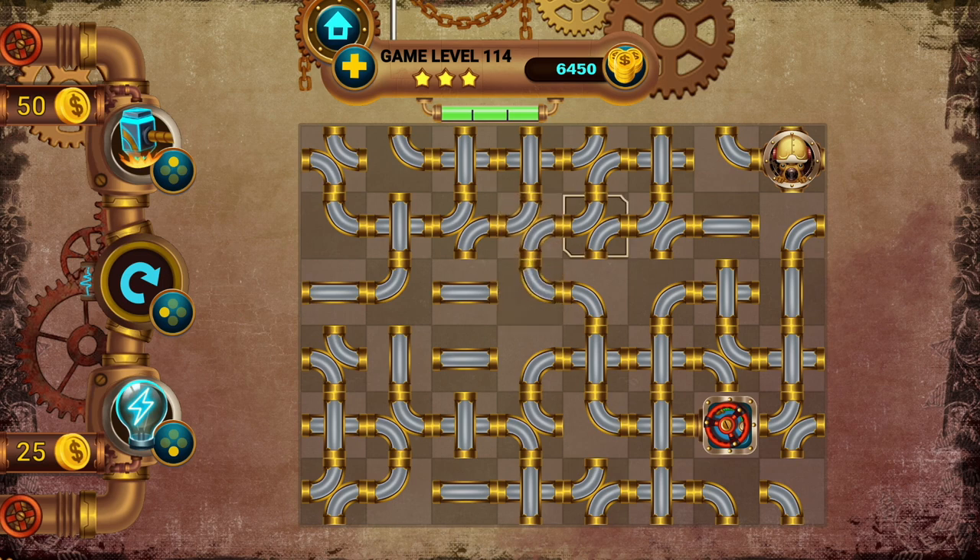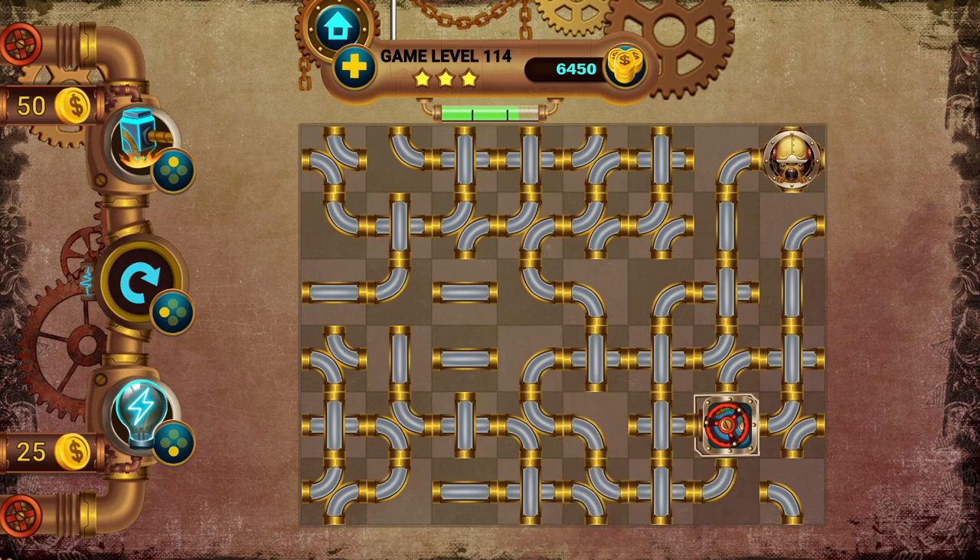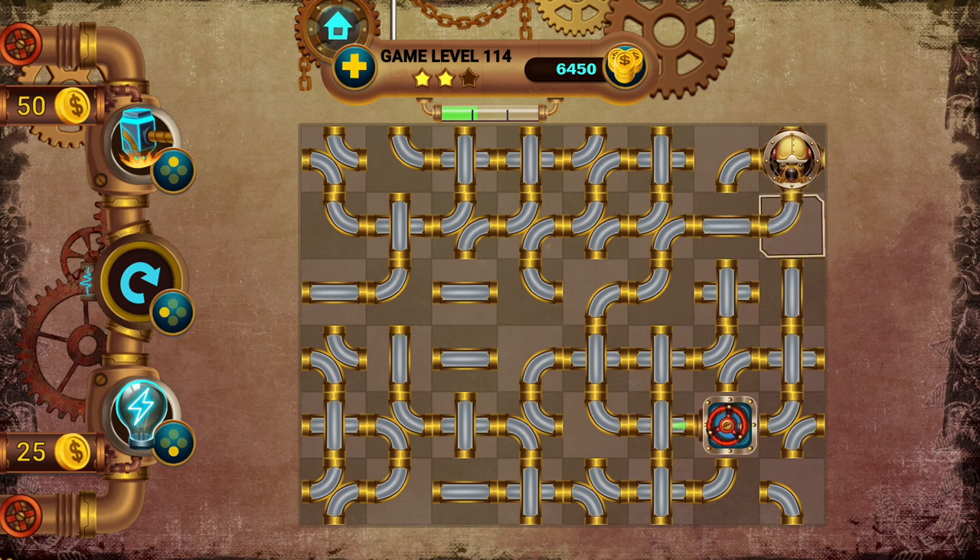The original home computer pipe games I used to play back in the day played quite differently than this, where you had a start and an end point and you had to lay the pipes down to get from point A to point B using randomly generated pieces of pipe that the game provided you with. Among Pipes takes a newer approach seen in many mobile phone games, where the pieces of pipe are already laid out on the board and you just need to rotate them to complete the path.